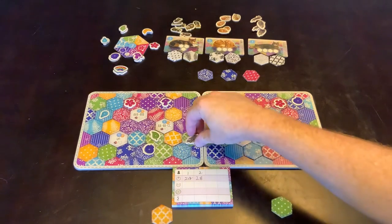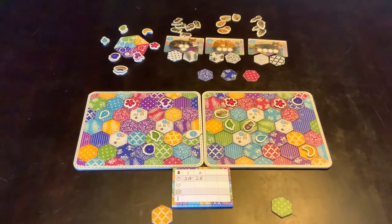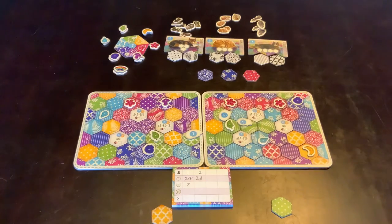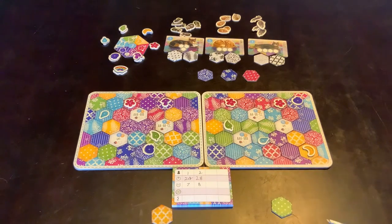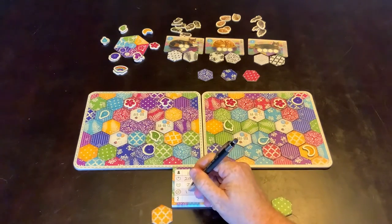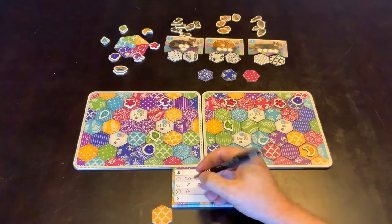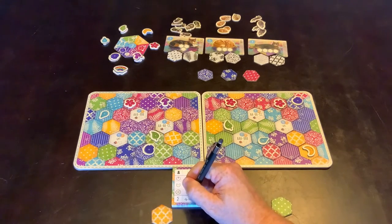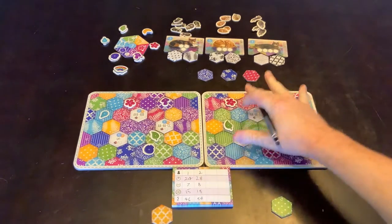Then we go to the cats — it's literally flip them over. Player one has only got one cat, which is seven points. And player two has two cats, which is eight points — a five and a three. Then we go to the colour buttons, and they're three points each. Player one has five, so that's 15 points. And player two has six, so that's 18 points. So the total is 46 versus 54 — this player is the winner.